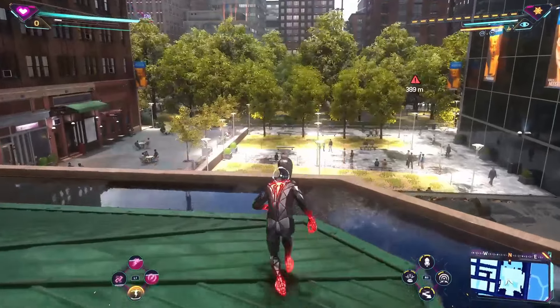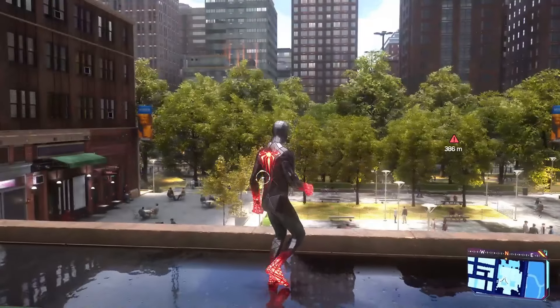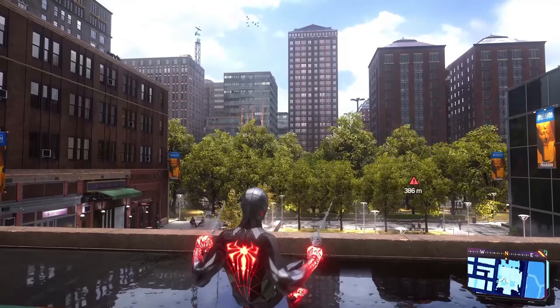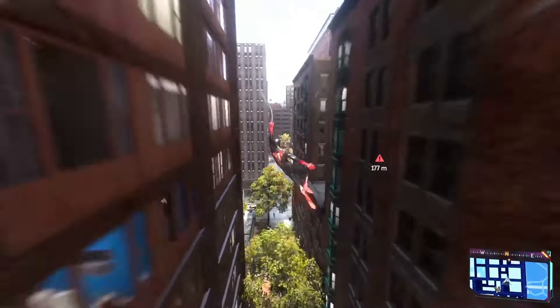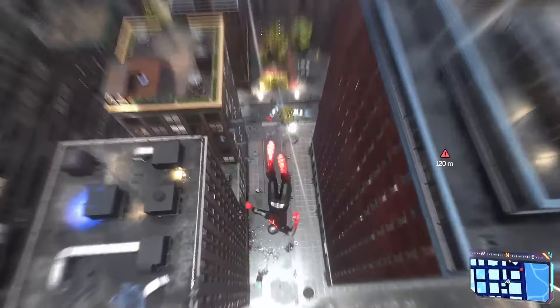Now that you've unlocked it, all you have to do is hold the L2 button and the X button together like this, and as you hold them you can see Spider-Man performing the slingshot launch. Just release the buttons. That's how you unlock the slingshot launch on Spider-Man 2.